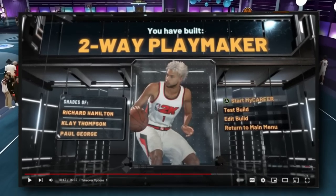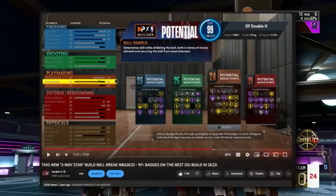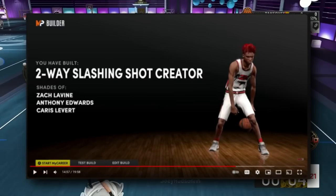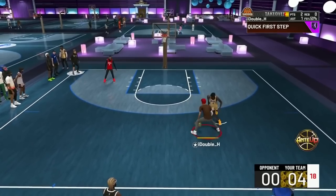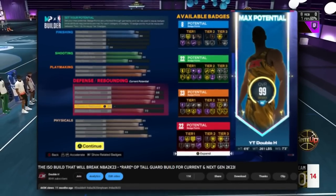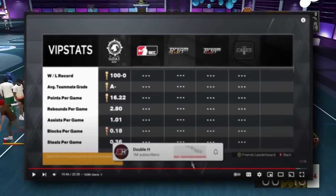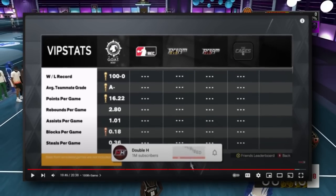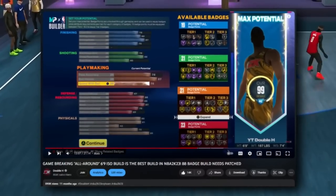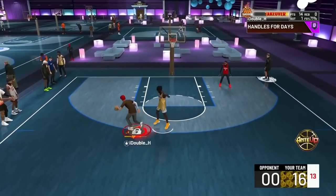That 6'5 two-way playmaker was literally the best ISO build in 2K22. On 2K22 next gen I made a fantastic 6'6 ISO build — my only build that entire year — and I had a 90% win percent. Then 2K23 was probably my only miss. I made a 6'6 power forward with a 25 driving dunk. I went 100 and 0 with it early, but once the meta settled a week in, I made the best build — the 6'9 meta build. So four out of five for day one builds, which is pretty good.